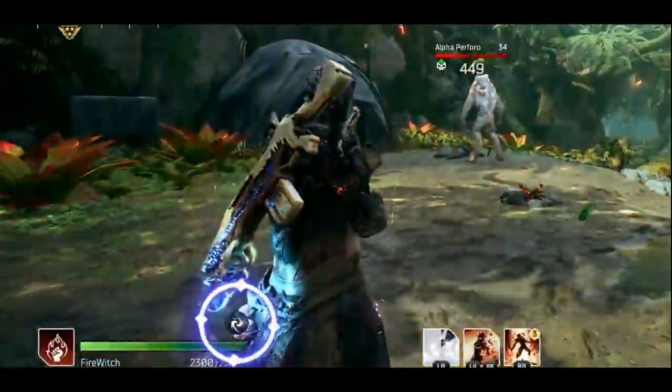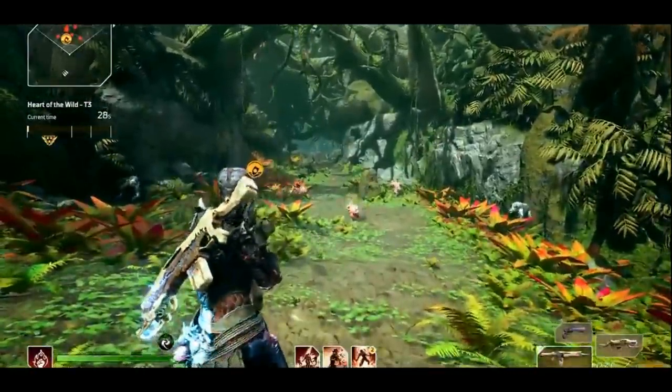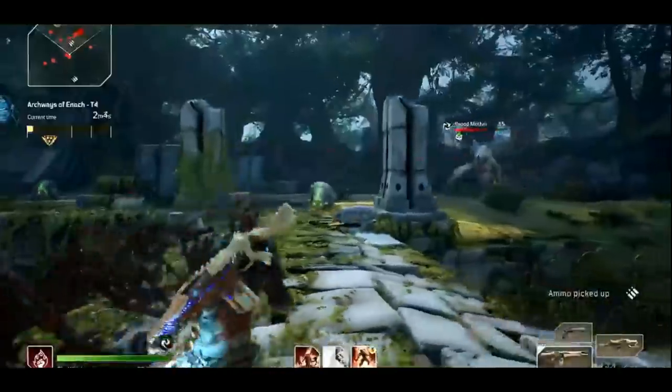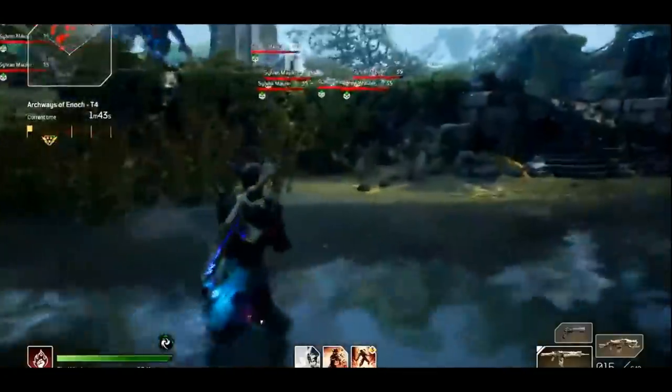Check it out, we've got all new gameplay that just dropped for Outriders, showcasing a World Tier 15 build. This is so impressive, plus we get to see some monsters, creatures, and some really cool environments in these gameplay clips.